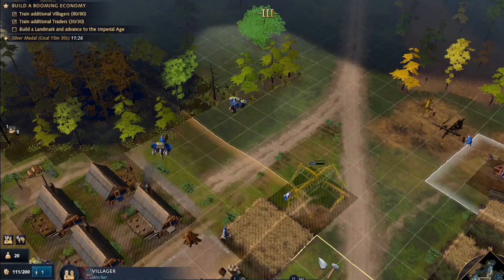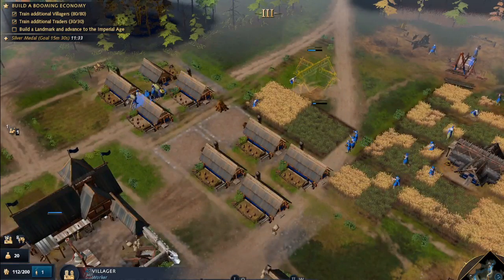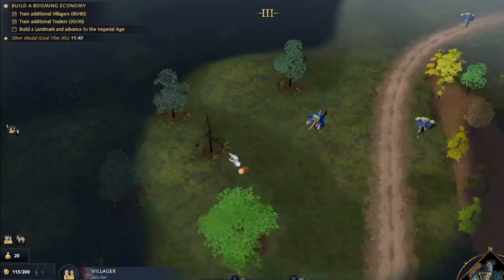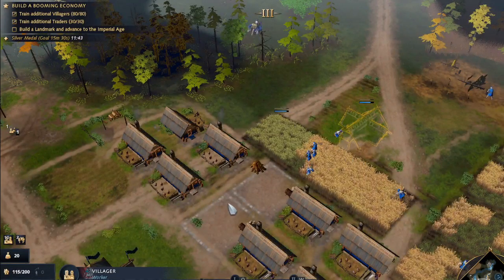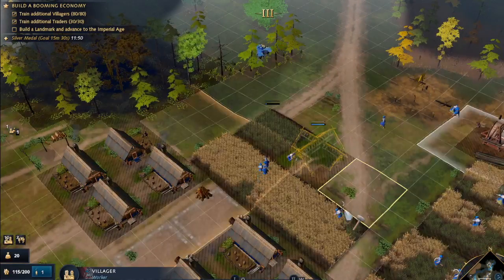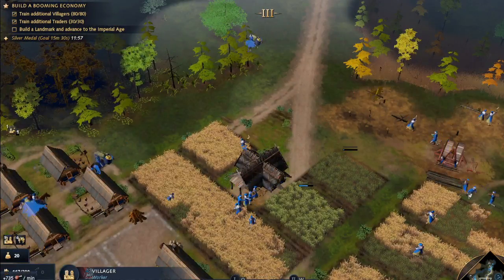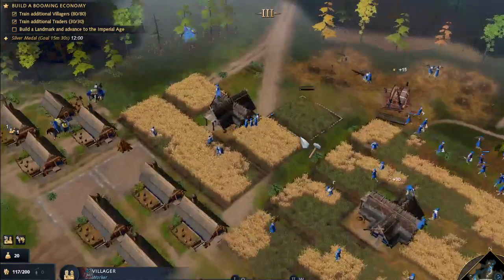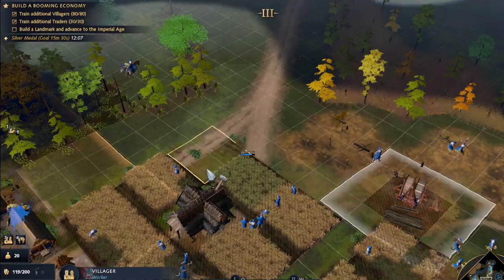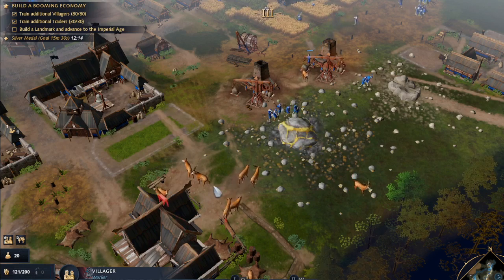You have trained enough villagers and traders — now build a landmark once you have the resources. Okay, we need more food, even more food to get these resources ready and going. We really need more food. Interesting, very interesting race.